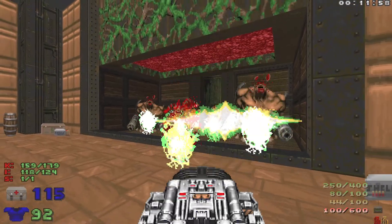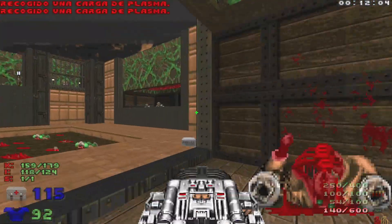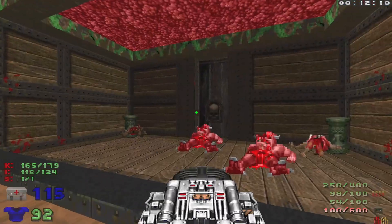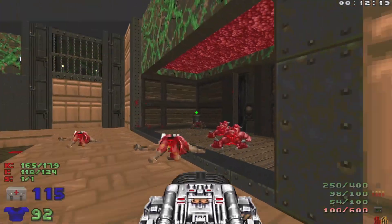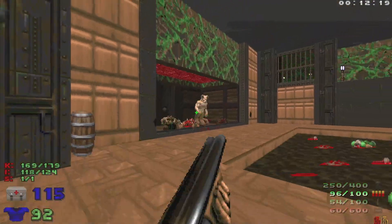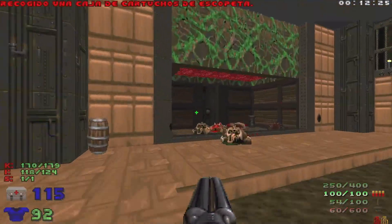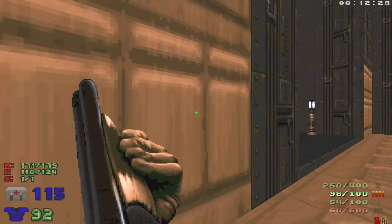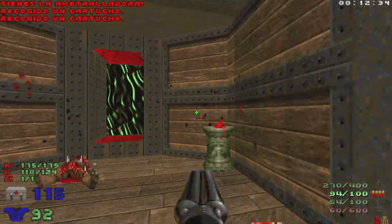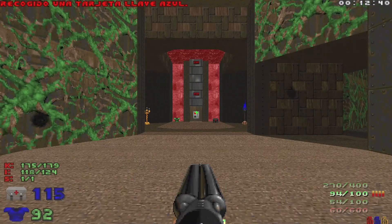We're going to drop down. BFG everything there. Grab some cells, hit this switch, and then BFG these guys. Then one last one — we're going to hit that switch. Right over there is going to be some Hell Knights and another Archvile, so we want to take out that Archvile. Hit the BFG, and then we're going to hit this switch. With four enemies left, we know we're good, so we're going to go through the teleporter here, grab the Blue Key, and another teleporter leads us to the exit.